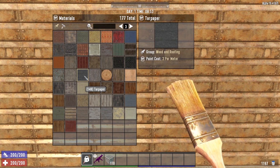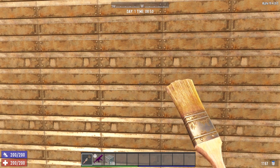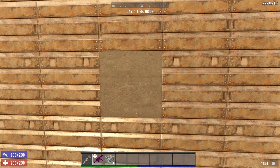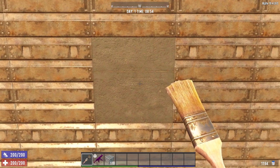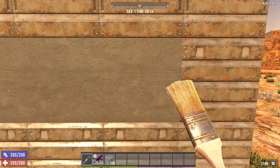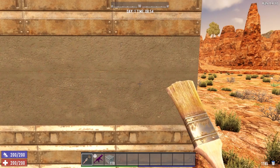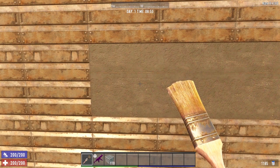So what does costing 3 per meter mean? With 1,197 paint in inventory, if we paint a single block, our paint goes down to 1,194 — we only painted one block, but this texture costs us 3 paint instead of 1. Keep that in mind when calculating how much paint you'll need to paint your structure.